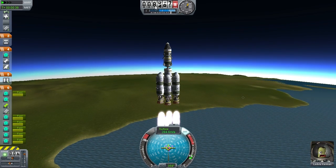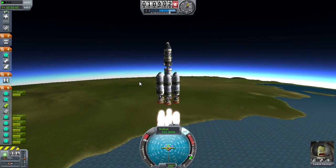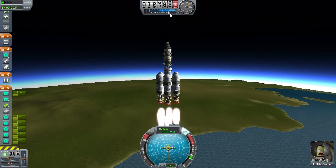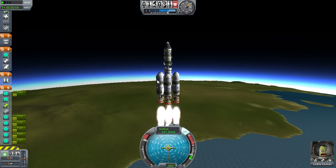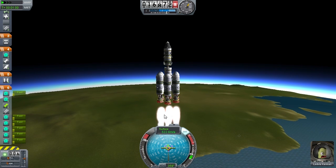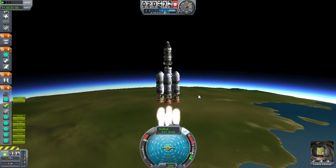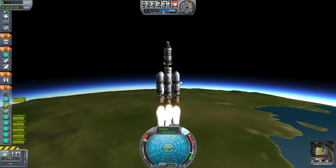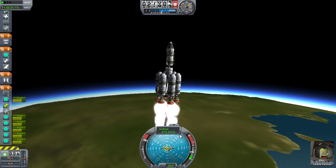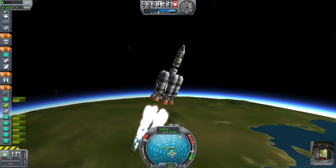Climbing up to almost 10,000 meters. You can see there's a gauge showing how thick the atmosphere is. The physics in this game are pretty accurate — they've modeled the air resistance of the lower atmosphere. As we get higher, there's going to be less and less air resistance pushing against us. As soon as these things run out, I'll get rid of them. I'm going to turn off my autopilot just for a second and try to turn myself — stop spinning! This was maybe not the best idea.